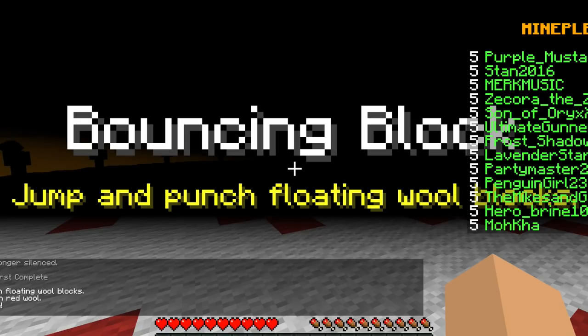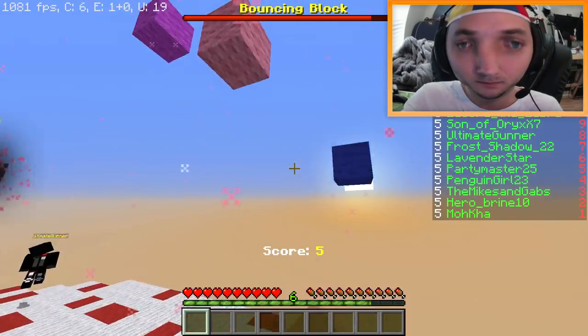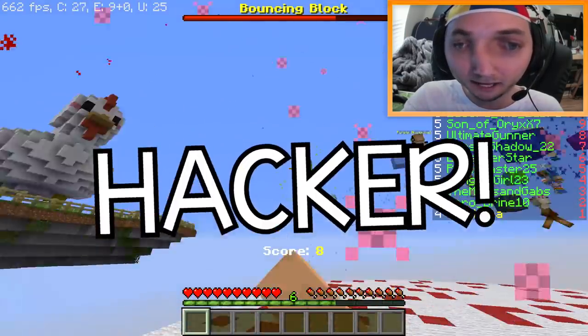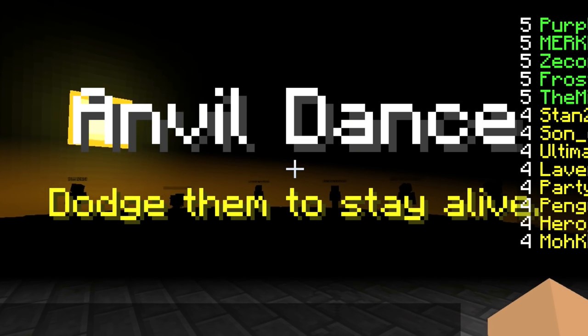Bok Bok Commands: Jump and punch the floating wall. I got one! I'm doing it! Come on! I'm just gonna beat all these other scrubs. He's not moving! Hacker! I have completed the challenge. Awesome! Anvil Dance - it's raining anvils. Dodge them to stay alive. There they are!